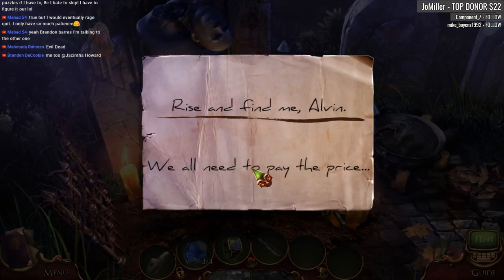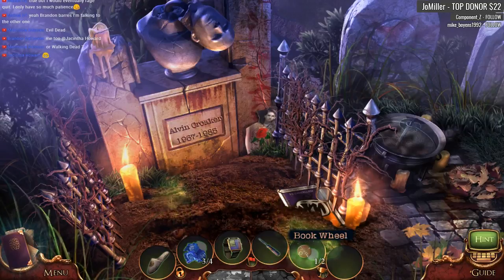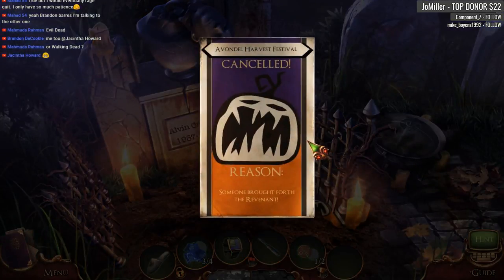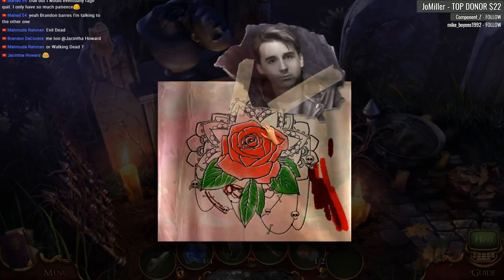Rise and find me, Alvin. We all need to pay the price. Guilt was eating away at Malcolm. Avondale Harvest Festival canceled — reason: somebody brought forth the revenant. A bit of a Walking Dead vibe there. Something definitely going on with this rose.